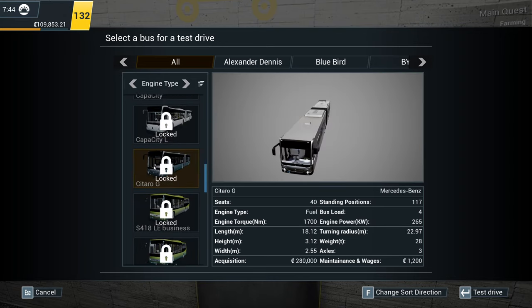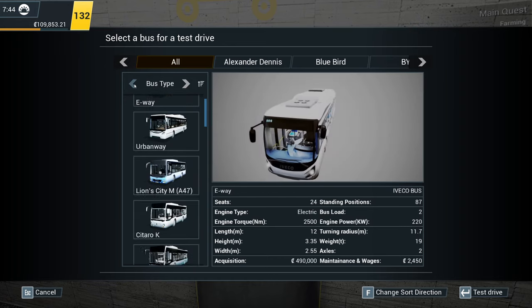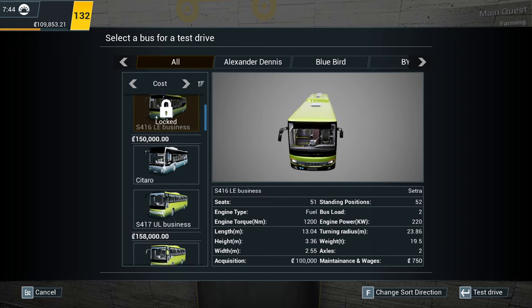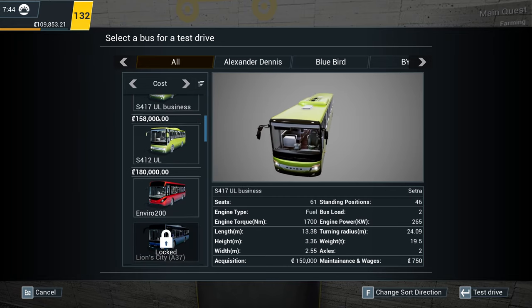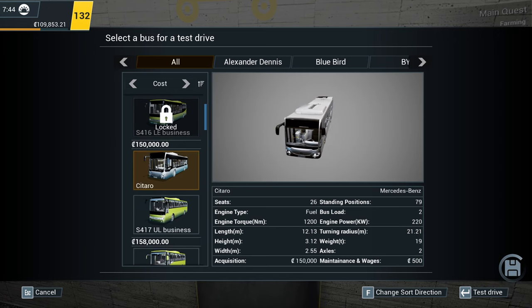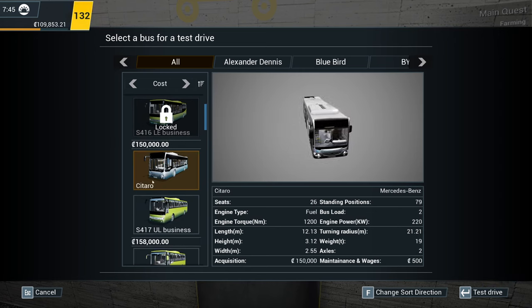You cost too much and you're ugly — I can't afford you. Right, let's go back to cost. There's no two ways about it, is there really? It's going to have to be one of these little dinky numbers because everything else is more expensive. I mean, we can't even afford a standard Citaro.